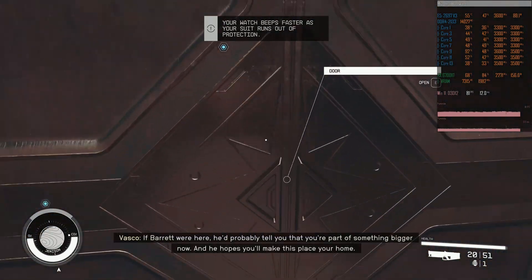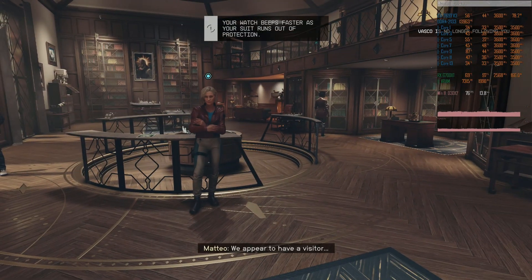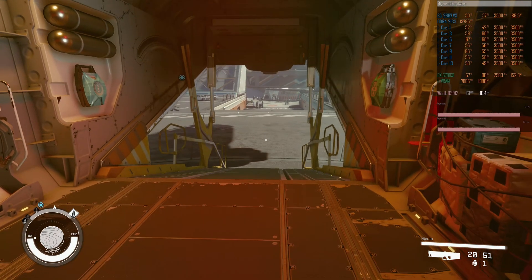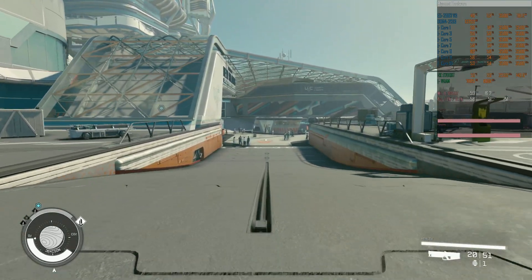To conclude this video I'd like to share my own experience. I'm playing the game with a 4K screen and of course the RX 6700 XT is not capable enough to render the game at 4K resolution, so I have to use FSR and set the render resolution scale to 50%. The rest of the settings I have as a mix between medium and high. With this configuration in the same New Atlantis test run I have 47-57 FPS.